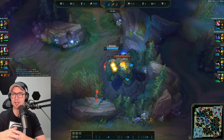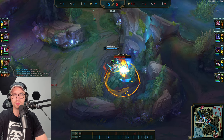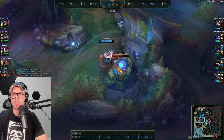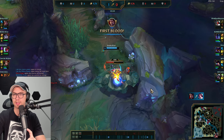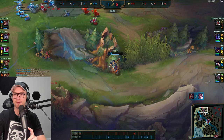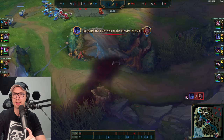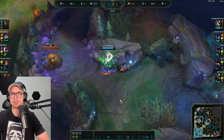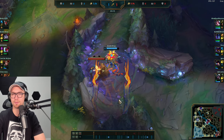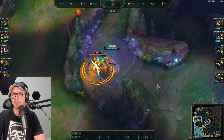Taking the blast cone so the enemy cannot use it in case of an invade, then picking up blue buff. On blue vision now, we see Darius is very far extended in the top lane and Briar is posturing toward that in case Nocturne ganks to get the kill. The timing was barely off though, so Nocturne picks up that kill.